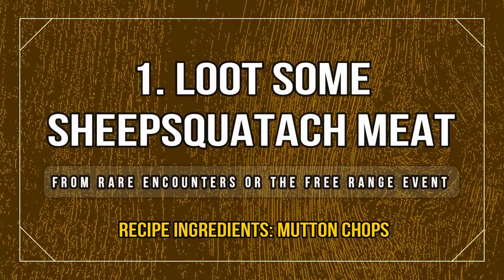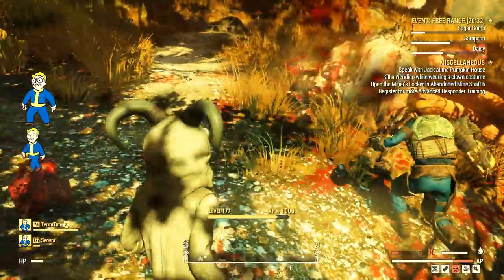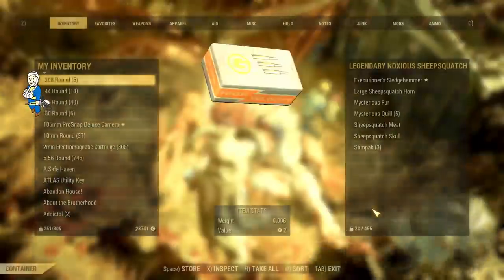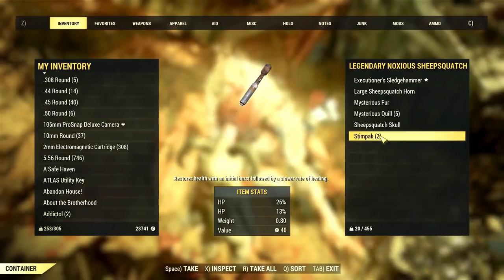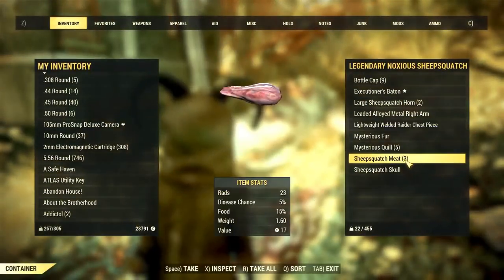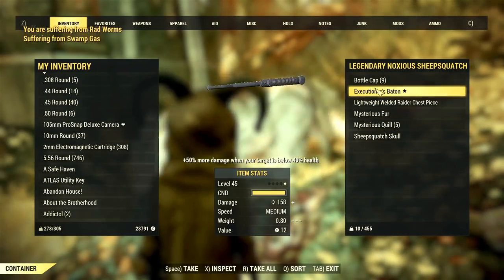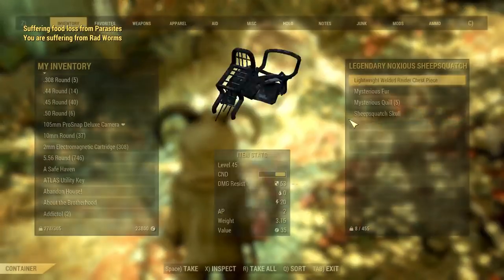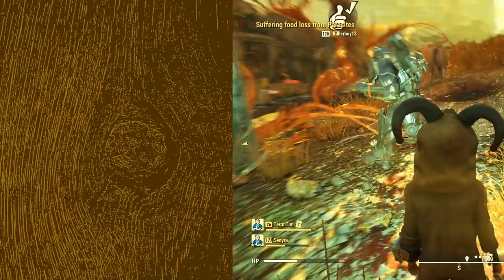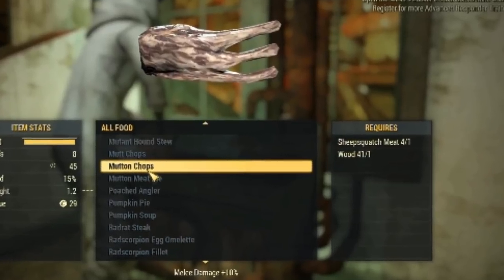Let's get into mutton chops. How can you craft this? Simply kill the real sheep squash, loot its meat, and gather some wood — that's basically everything you need. Mutton chops give you a 10% melee boost and last for 30 minutes. They're pretty handy, and with the Free Range event popping up all the time lately it's very easy and quick to get the meat. They don't drop a lot of meat per death, but that just means you need to repeat the event as many times as you can.